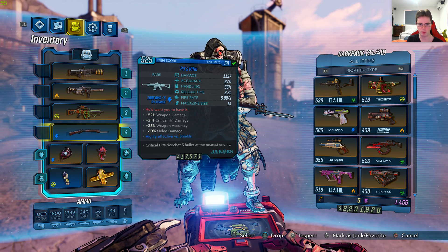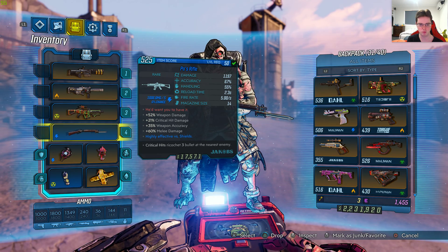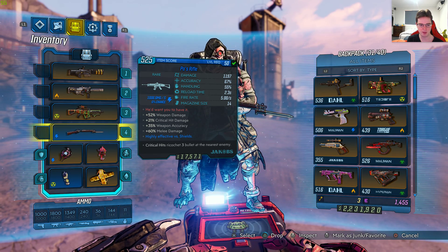This gun is level 50 with 1,197 damage, 67% accuracy, 55% handling, 2.3 seconds for reload time, 5 seconds for fire rate, magazine size is 14. The red text is 'he'd want you to have it', plus 52% weapon damage.